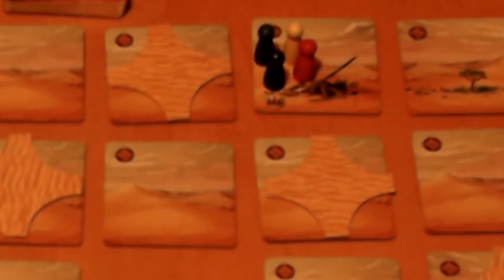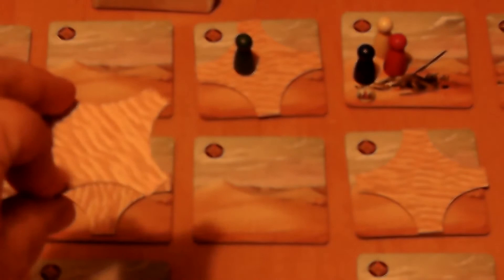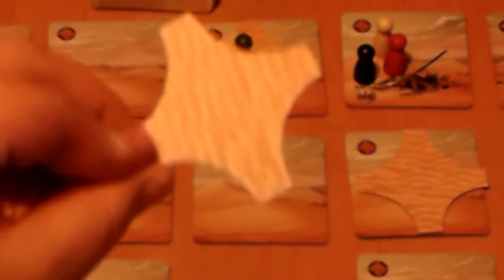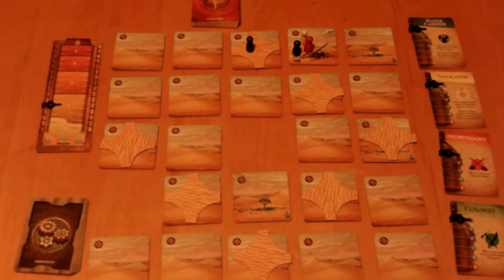There are four things you can do as an action. First, you can move your pawn to an adjacent tile, either horizontally or vertically. You have to move to an unblocked tile. A tile is blocked when there are two or more sand tiles on it — take the top tile and flip it to show the darker X. It's only blocked when there are two or more; one sand tile on it is still okay.